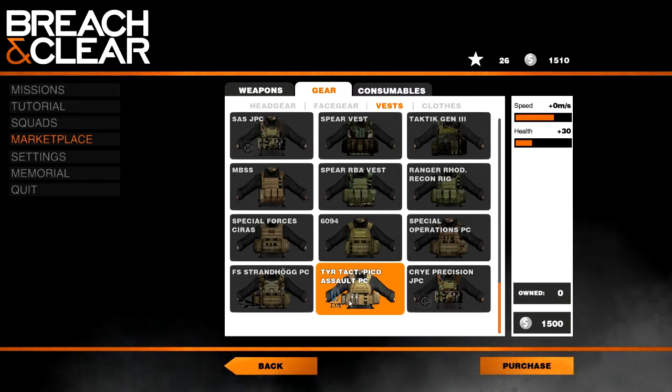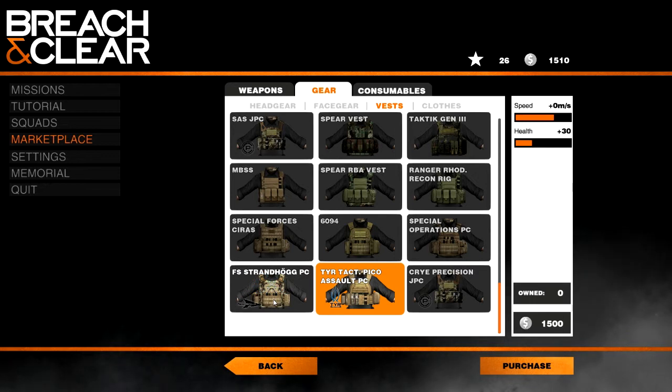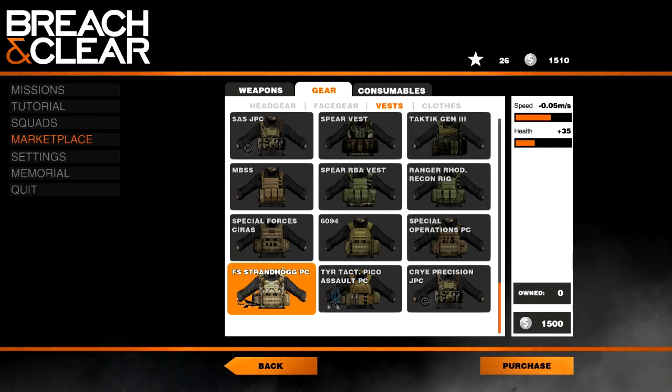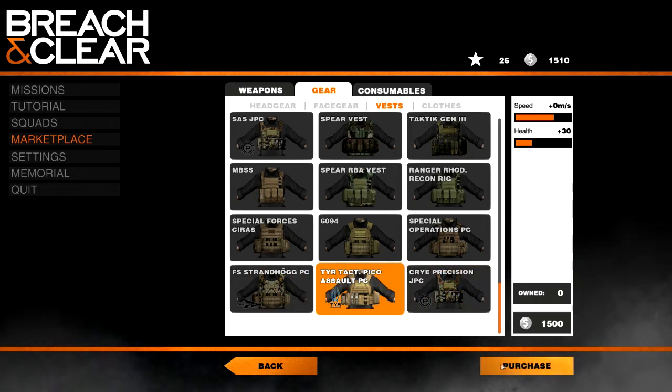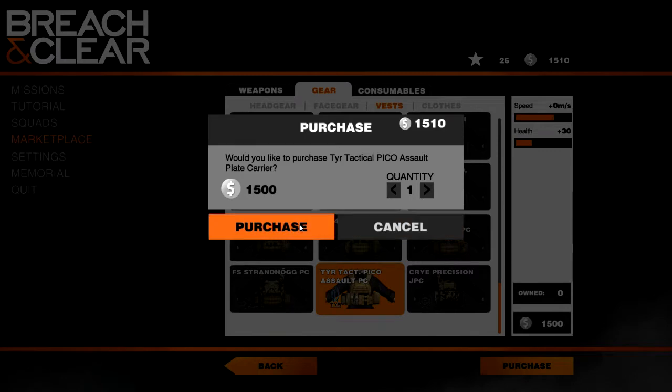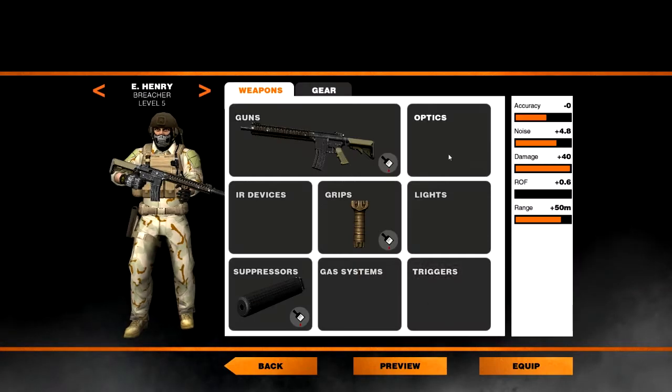30 health — this one's pretty good. It's really expensive. Either one of these would be nice. This one's better overall... actually no, it's not. Let's go with this one. Purchase. Now we'll go to our squad. We're out of money. Let's get our breacher in his gear.